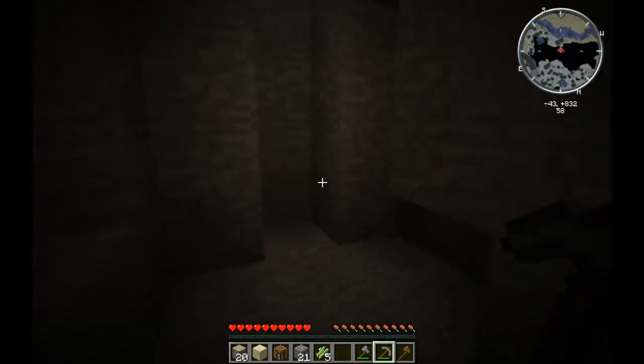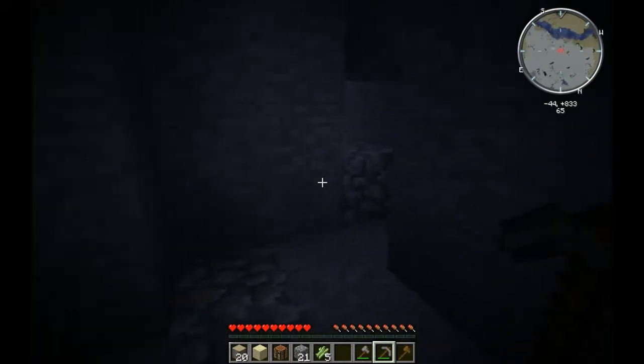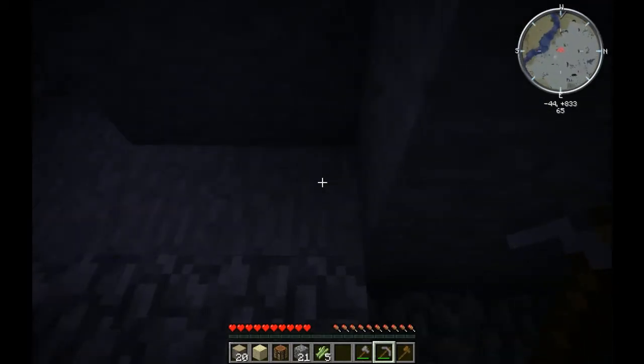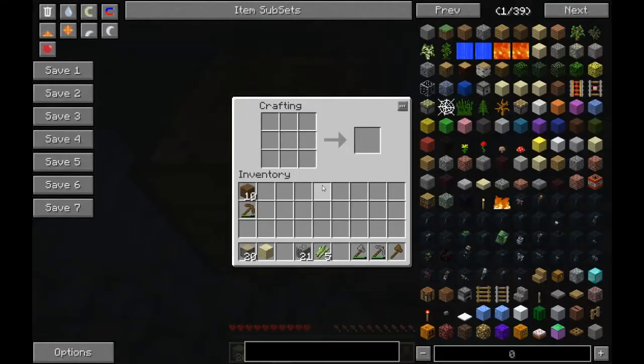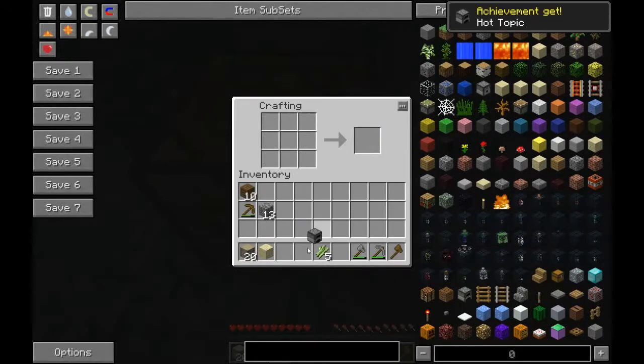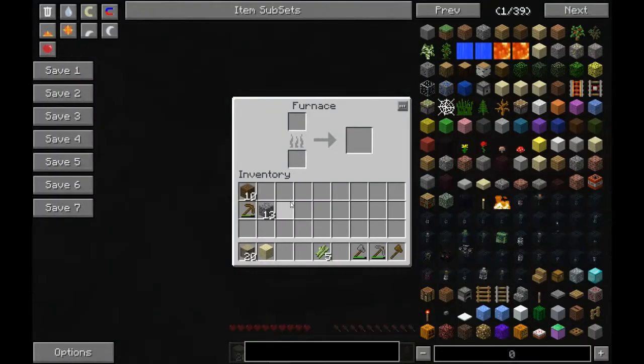Yeah, this would be a weird place — interesting, has possibilities. Definitely has possibilities. So first thing I want to do of course is build myself a little furnace. Let's put that down, get ourselves a furnace built. Achievement: Hot Topic — yes indeed. And let's get ourselves some charcoal, spruce wood plank, and acacia wood. Nice.